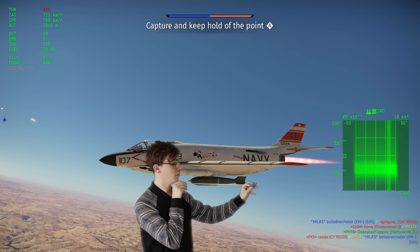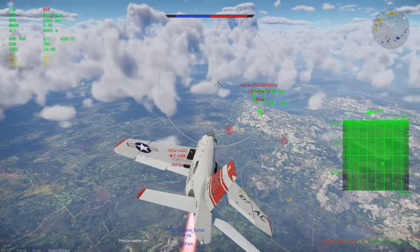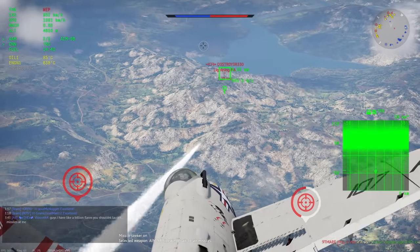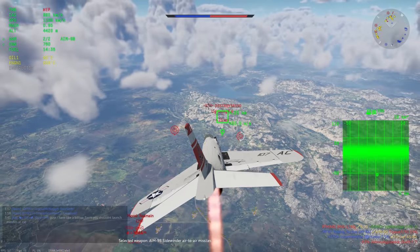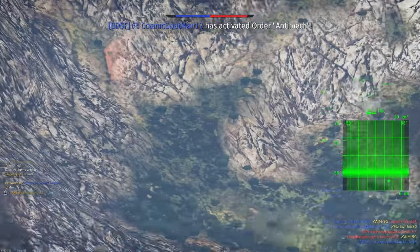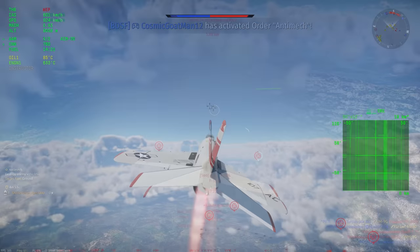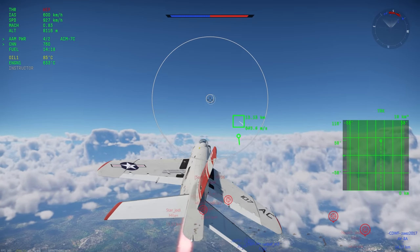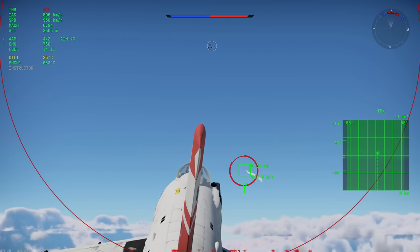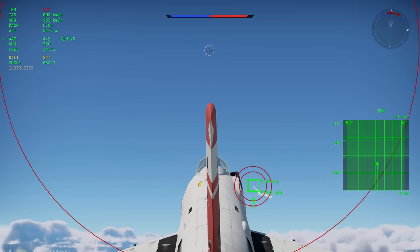Welcome back. Today we're covering the F3H, a vehicle requested quite a few times, and specifically the AIM-7C, the premier radar missile it gets. Up front, I would not recommend using it. You'd be forgiven for thinking it should be good — looking at the stat card it's a 15G missile at 9.3 — but it comes with quite a few caveats.